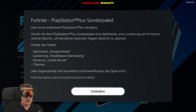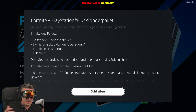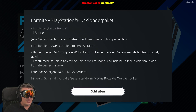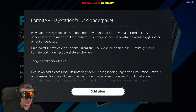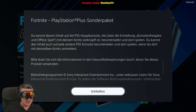The interface is in German, so I'll translate: the package includes a pickaxe called Synapse — the German translation is a bit weird, so we'll see it properly in the showcase video. We also get a wrap, an emoticon, and one banner. All items are cosmetic and don't affect gameplay. You need an active PlayStation Plus membership to get this stuff.